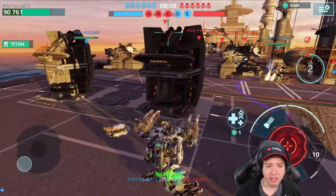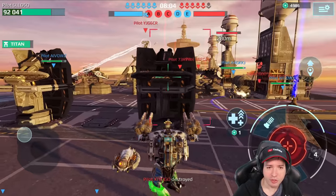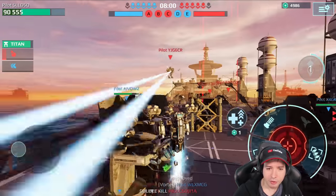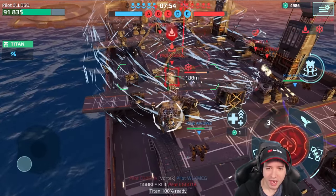The Typhon shield blocks a ridiculous amount of damage. Did you see that? Did you see the Typhon blocking all that damage? Oh, nice shot with the Thermite there, friend. And I wonder — is he going to teleport back? No, he's just falling down. Boom boom boom. Nice. Take that.